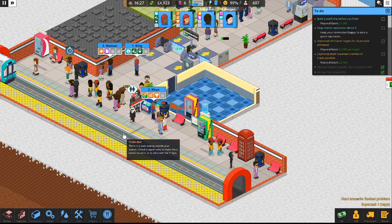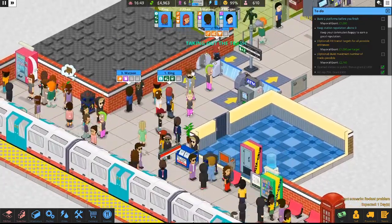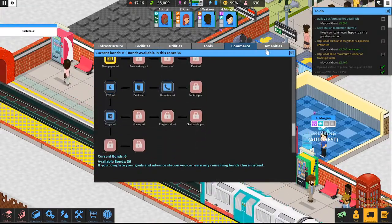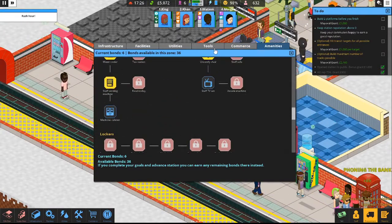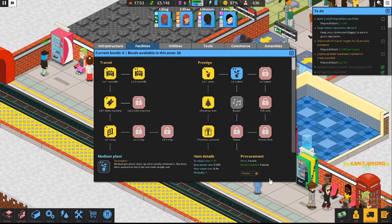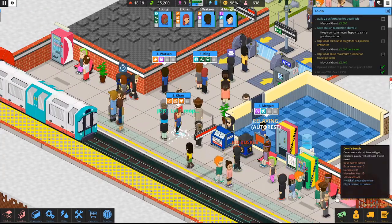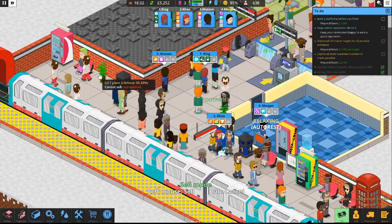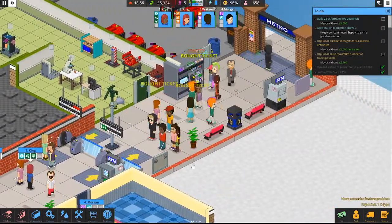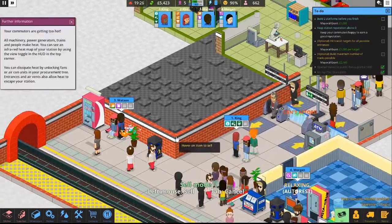Let's go ahead and bring the next train in — it didn't want to respond but we got it. Khan is taking out some trash, doing the best work ever. Watson is just kind of standing there — I guess he's only got to water plants. We've got six bonds — let's go ahead and get the level 2 plant. Procure that. Let's start selling off these level 1 plants, but some are not watered. Watson, I need you to start watering the plants so I can sell them and put the level 2 plants in.